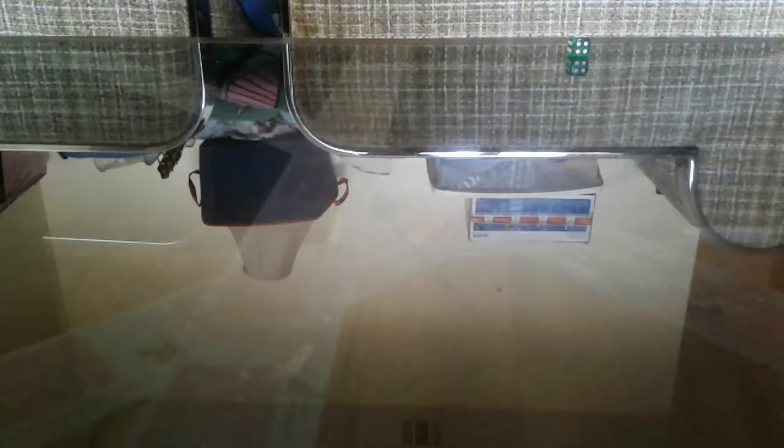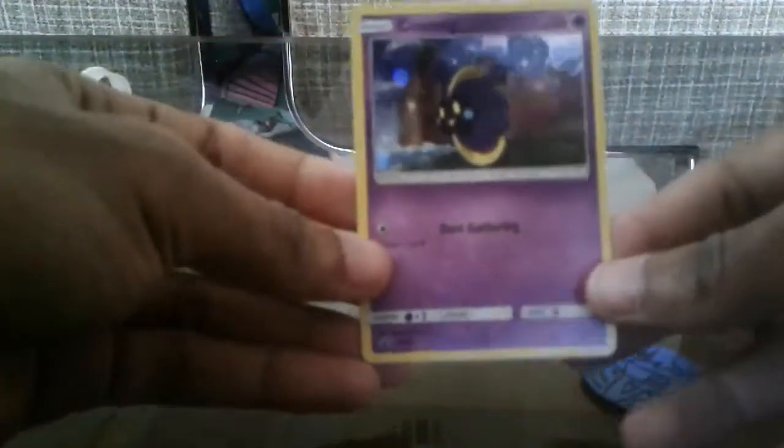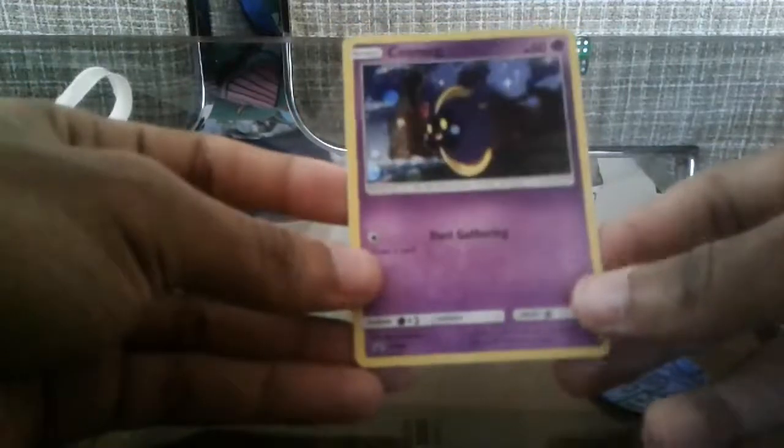First, in front of that Gardevoir to replace the one that I potentially ripped. I am going to give away the code — actually, I want to keep the code. Yeah, I want to give away this Cosmog blister code. That's a coin. Here's the TCG code but I am going to keep the boosted packs code. There you go. And here's the foil Cosmog, with dust gathering right there.